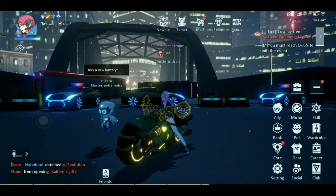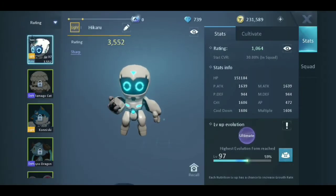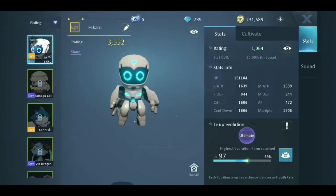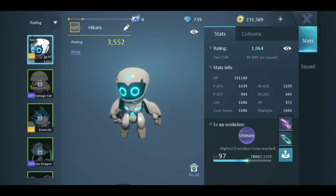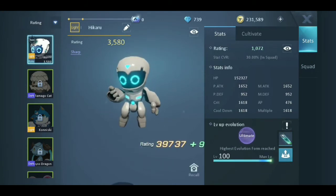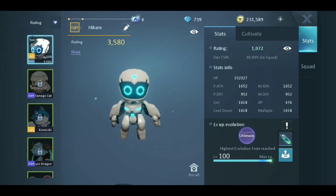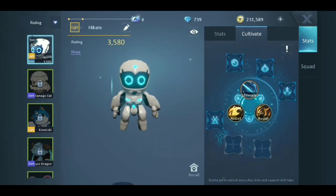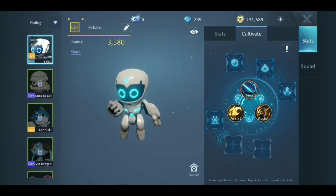At level 50, you can have a path. That's your path name — you can check and edit your name path. This is about leveling up. My level is maximum, and you can buy recommended items.